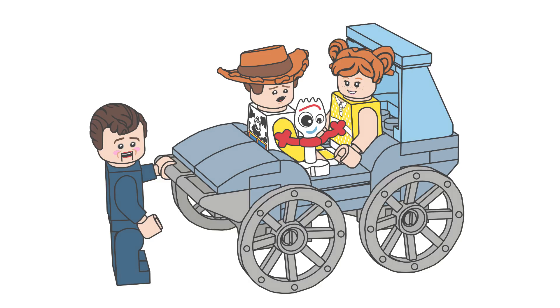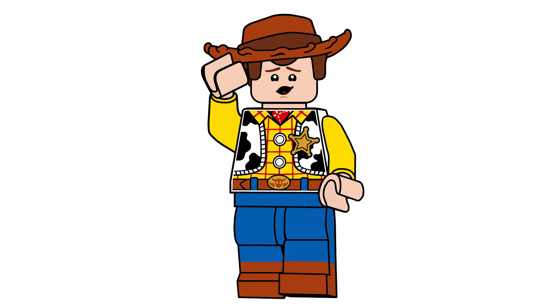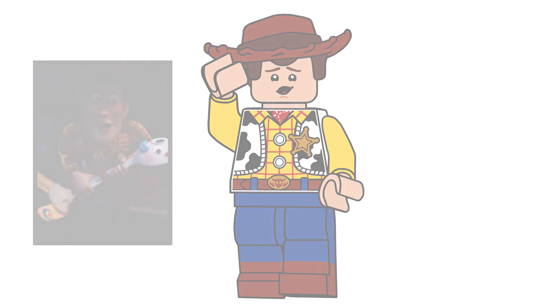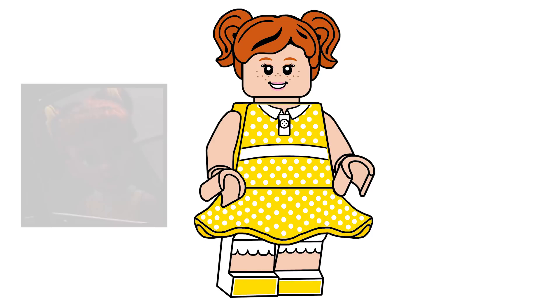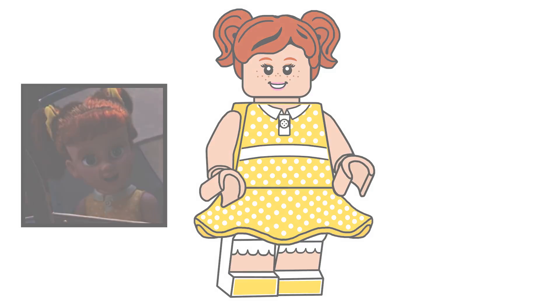The three minifigures I chose were Sheriff Woody, who uses everything that the ones from the sets have, but he has an exclusive hilarious expression from the clip. Next, we have Gabby Gabby, since she's in the name of the set, using the same pieces from the set she comes in, but with a new facial expression again taken from the clip.